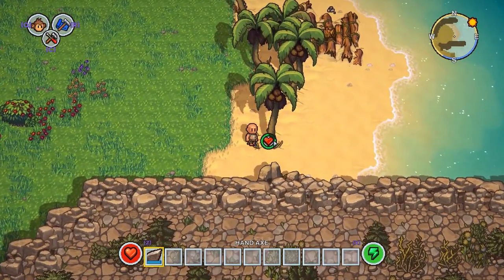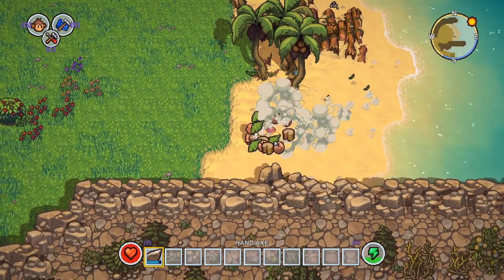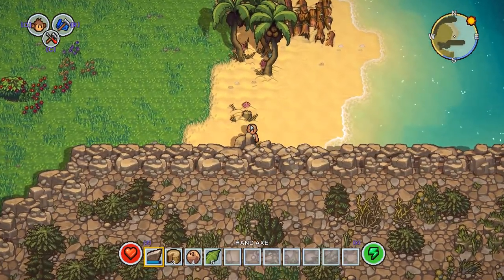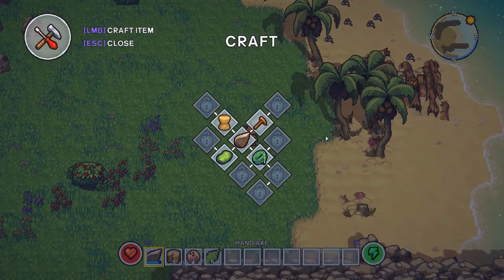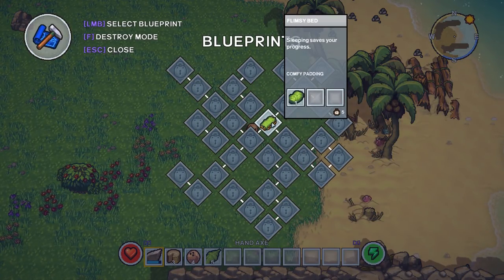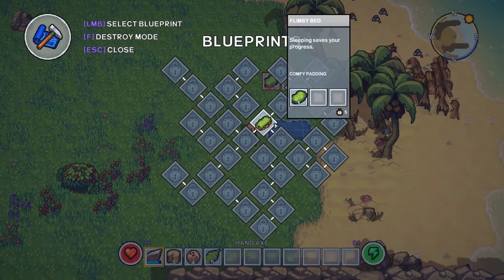Let's get surviving! The first thing we have to do is chop down some trees. Look at those moves — he's still got the moves from prison, Punchwood, great at shanking. Look at all these coconuts — they look delicious. Now I know we have to make a bed. We have these recipes up here, we slap the bed down — it's a flimsy bed — and then fill it with the ingredients.